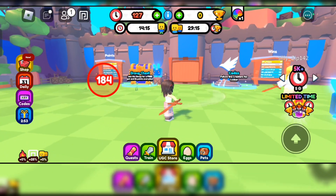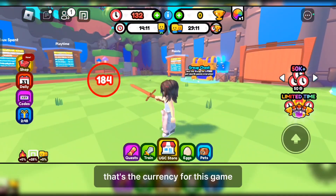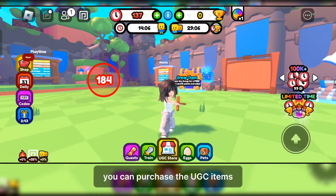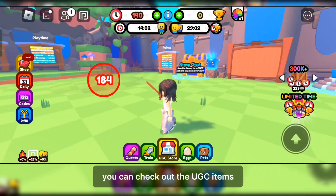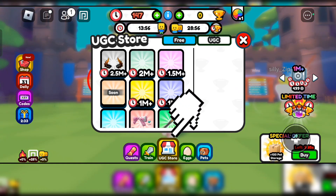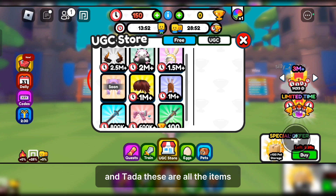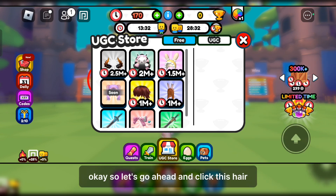What is the use for points and trophies? They're the currency for this game. When you have a lot of points you can purchase the UGC items. You can check out the UGC items by pressing this button here — and these are all the items! Aren't they really cute?